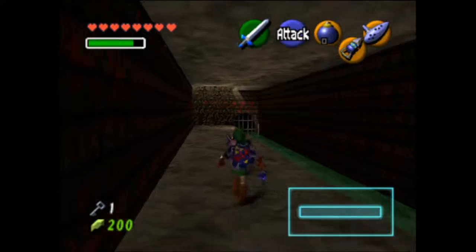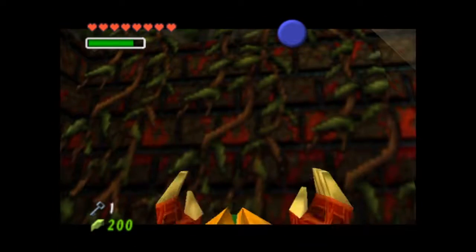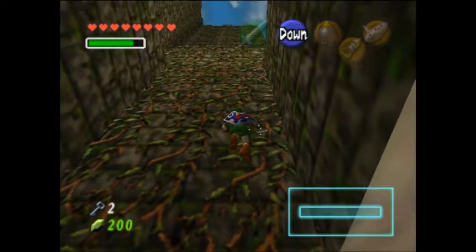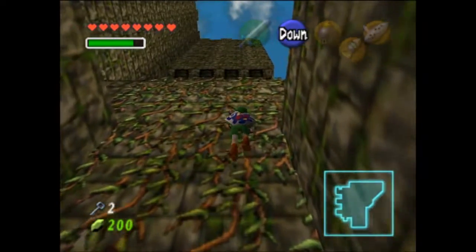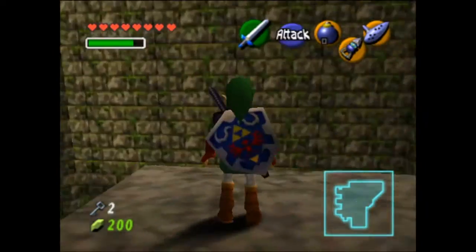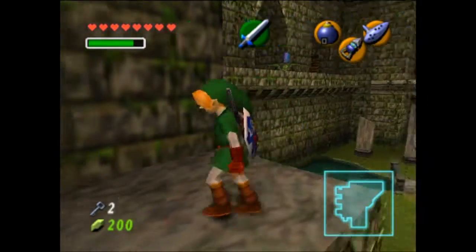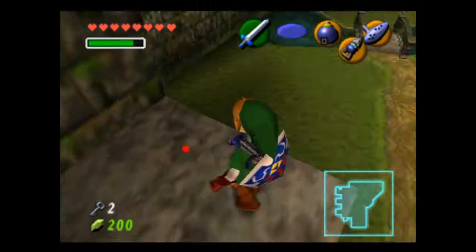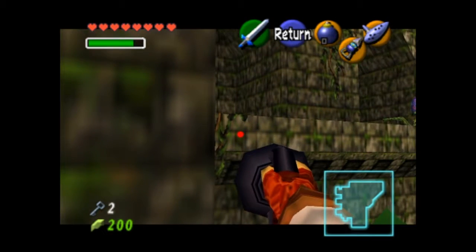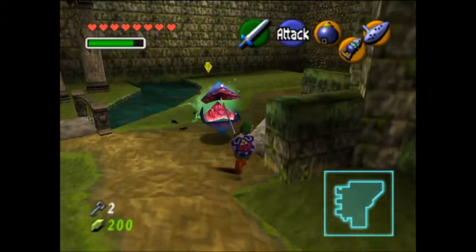There's a treasure chest right here which is going to contain our next key. Yep, I'm right. Now I'm just going to climb back up onto this vine right here. Love how two-dimensional they look — just grabbing onto cracks in the brick barely holding on, carrying Link's entire body weight of like 170 pounds. He looks more like 210 with that muscle build. That would be a weird mod — Ocarina of Time but naked.